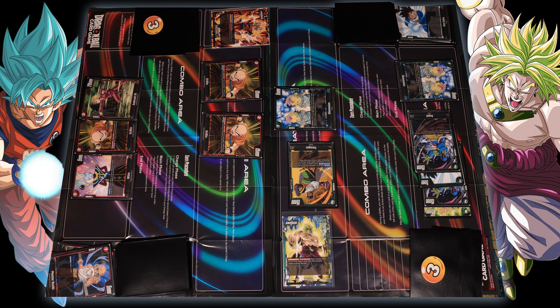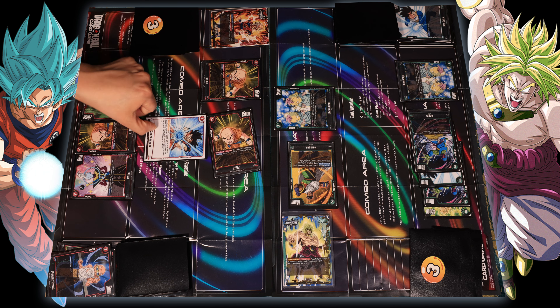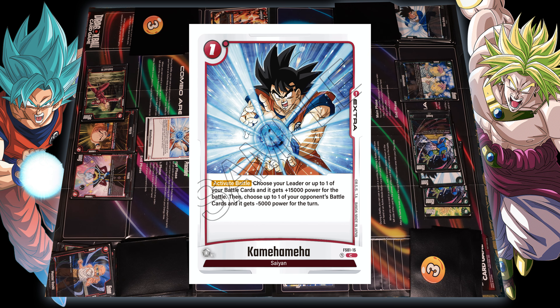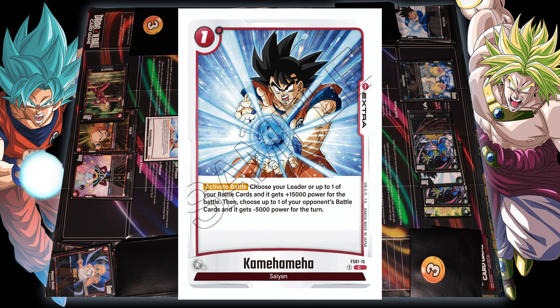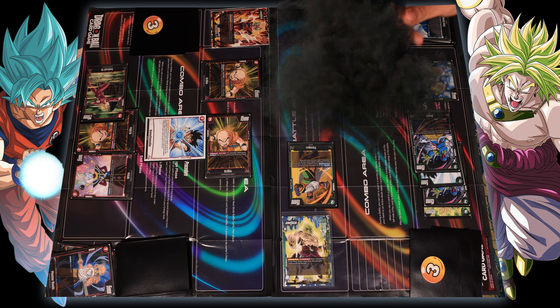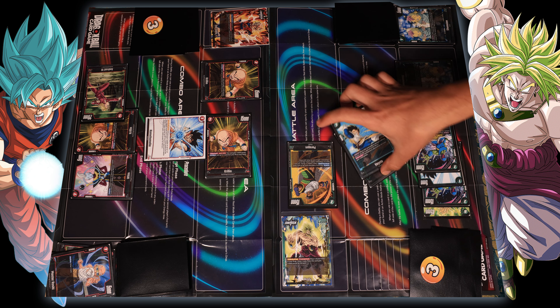Putting in energy — my Krillin at twenty thousand is going to attack your Broly. I'm not gonna block — you're at twenty-five thousand. I'm going to activate battle: Kamehameha gives Krillin fifteen thousand, so he's at thirty-five thousand. And I can choose one of your battle cards to get minus five thousand power — knocking out those little dudes. Thirty-five thousand just like that.